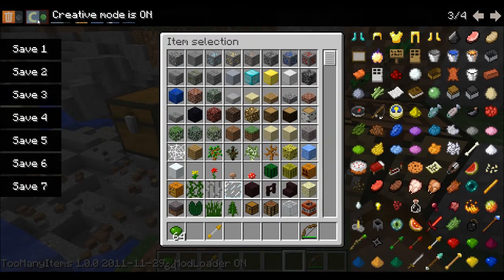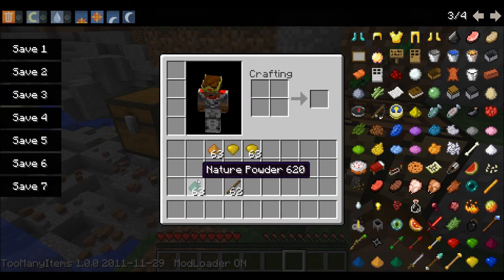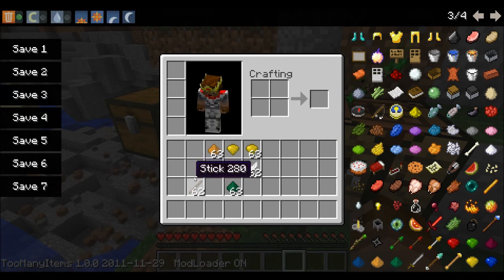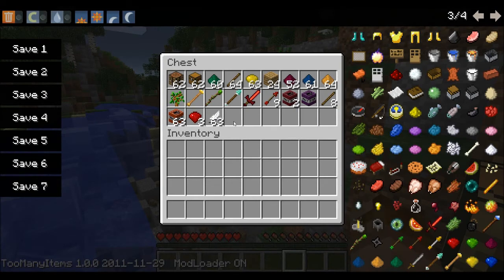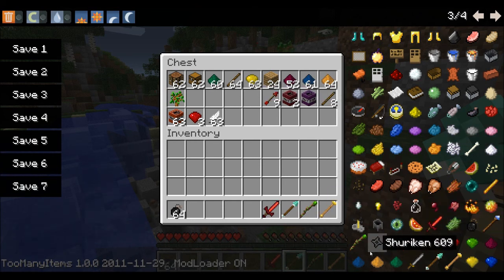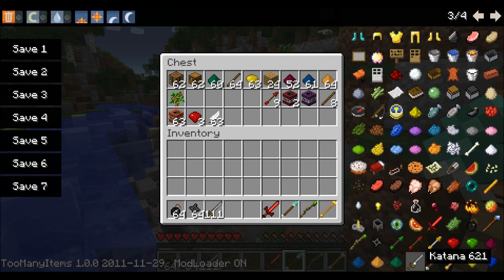Now there are a few more items. Unfortunately these are uncraftable, as Nathan likes to say — uncraftable. We're going to show you what those are. On TMI there are some items where I haven't showed you how to create them: a bomb, for instance, and a shuriken, and cement, and the katana as well.